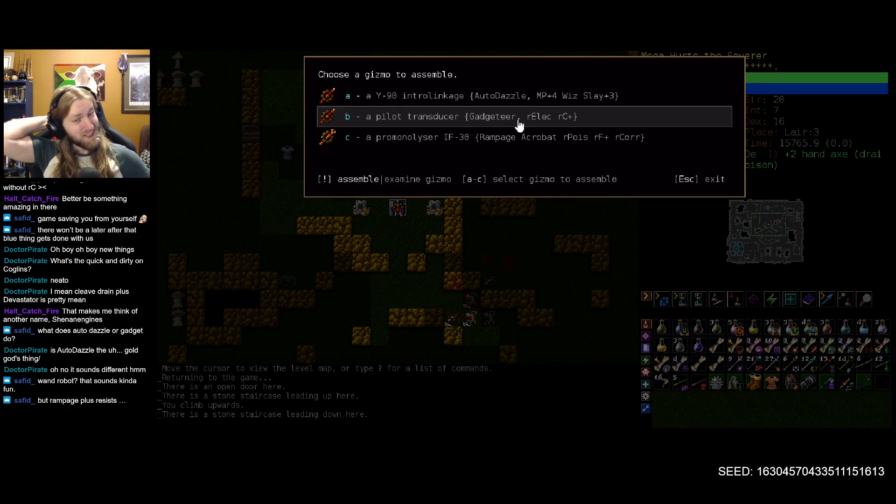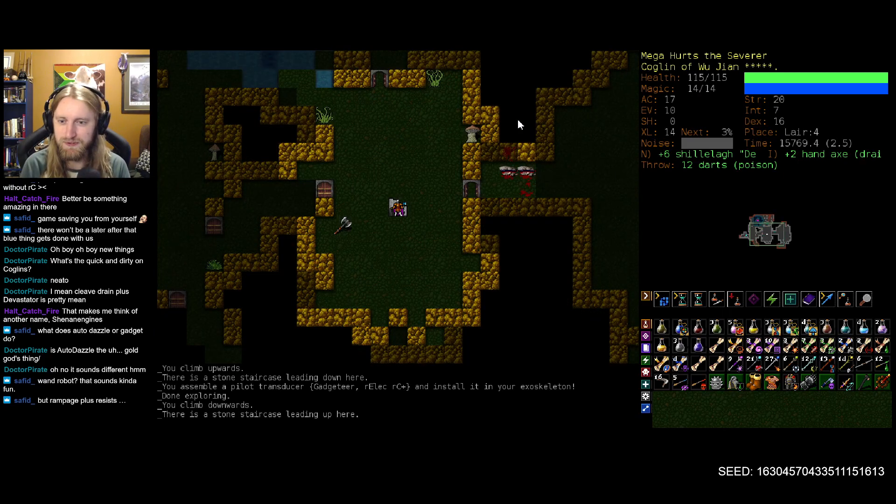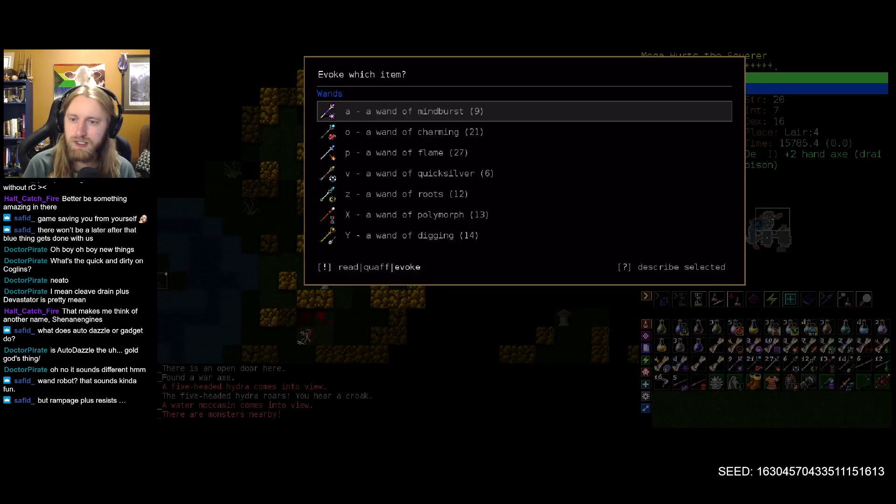Man, I feel like I could just sit on this decision for the rest of my life. To avoid that eventuality and keep the ball rolling — I'm going to go with Gadgeteer. I really like it thematically. We're going to give it a shot and install it into our exoskeleton. Beautiful — everything we want and more.